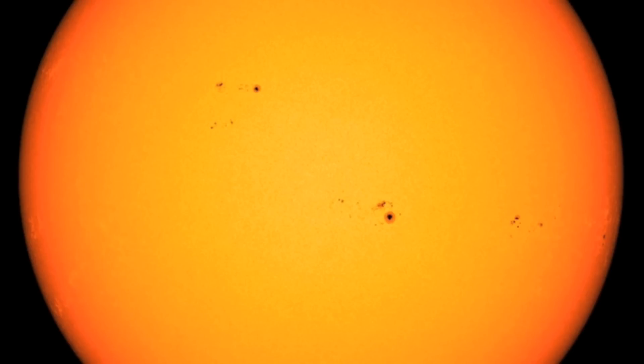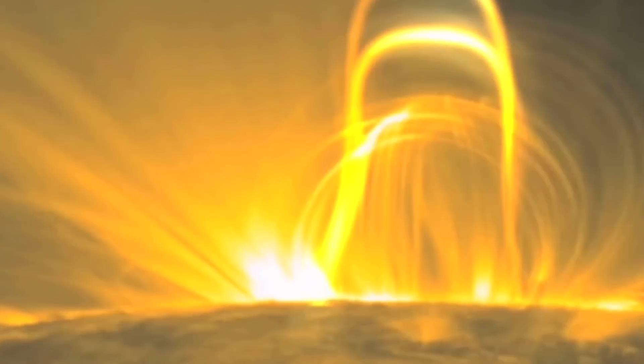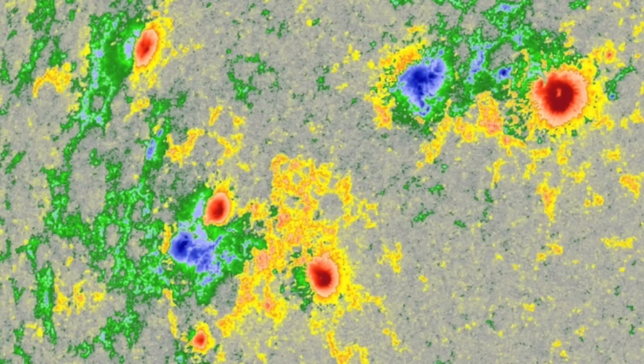We have seen how sunspots play a role in solar magnetic fields and solar flaring, and that they erratically move around, appear, and disappear. But can we tell when a sunspot is more likely to flare than others? Absolutely. To do so, we have to utilize the magnetogram on the SDO satellite to classify the sunspots.